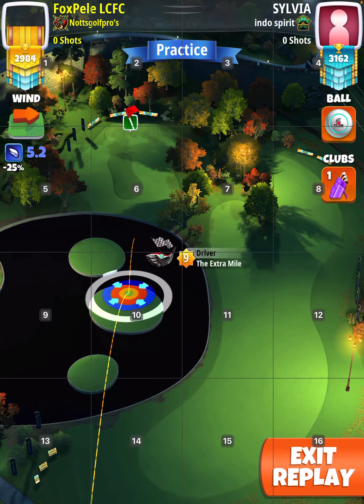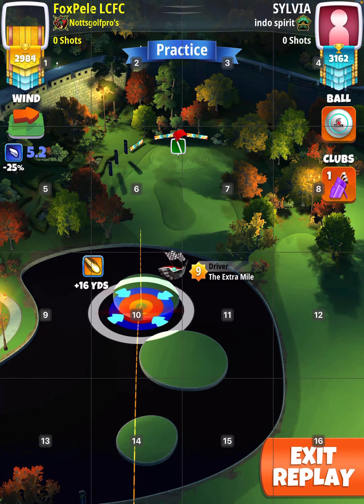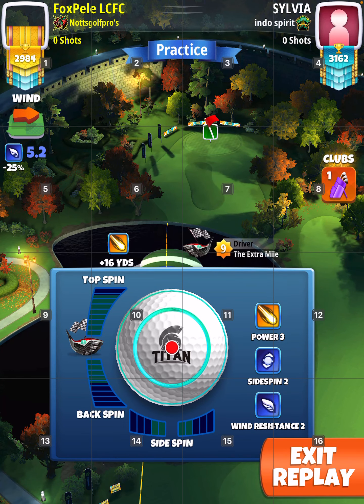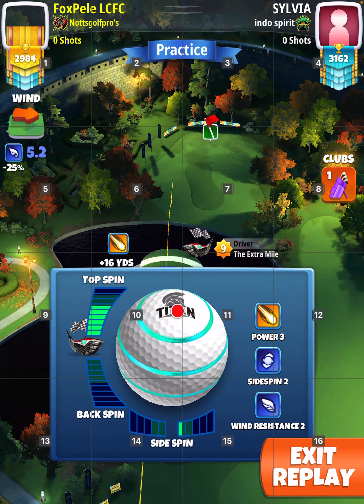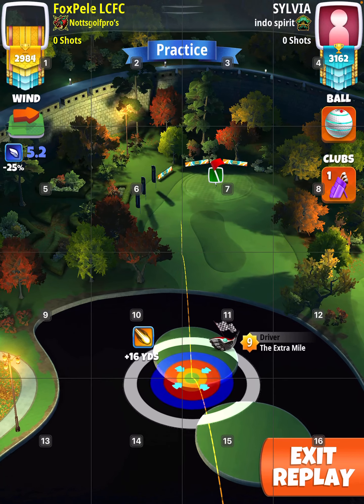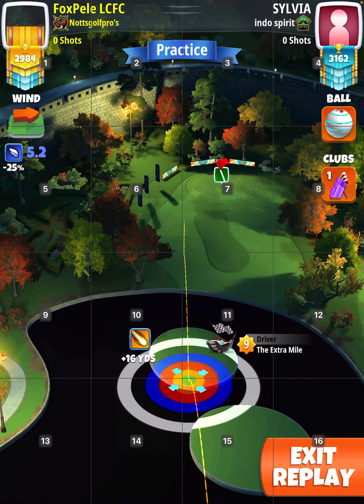So basically, with the Titan, max stop one right. Notice the ball guide. So you want yellow on the island, obviously, at max distance. Ball guide like that. Then adjust and slight OP.